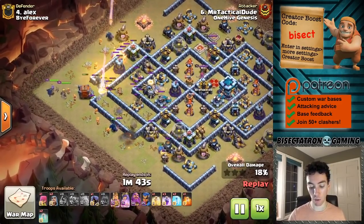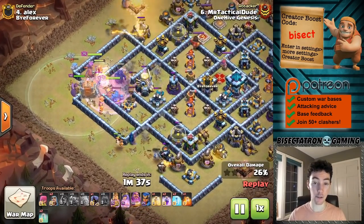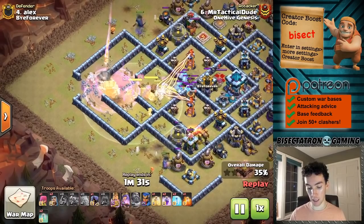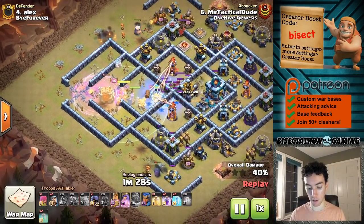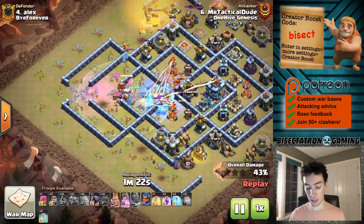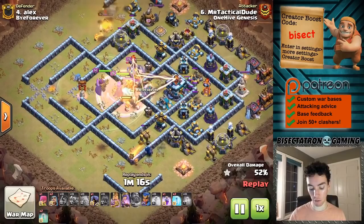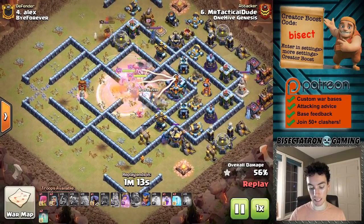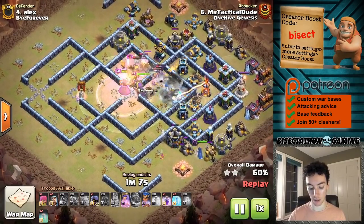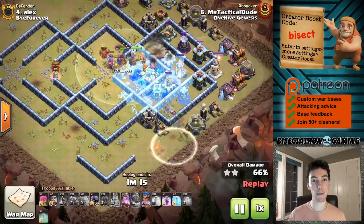This is a very interesting attack. It works mostly against compact bases. You can think of the super wizards like electro dragons in that they get chain damage if buildings are close enough together. A couple of PEKKAs walk around the outside tanking for those super wizards, which take out the flanks, and then the main push goes down the middle. The log launcher gets just enough done to open up the back end town hall. Everything's moving through — warden's ability has been used, here comes the king's ability, and there's an ice golem coming in as well.